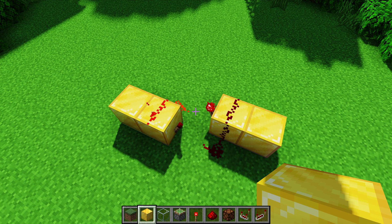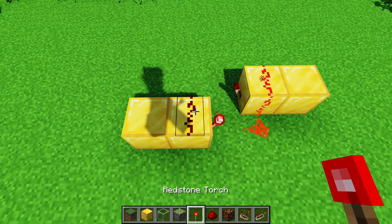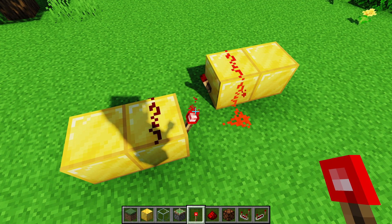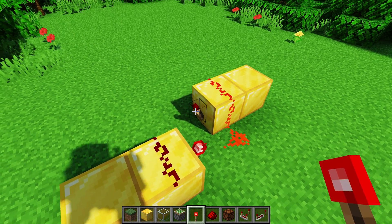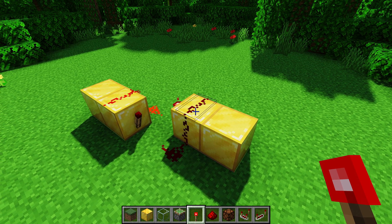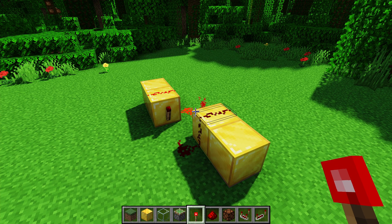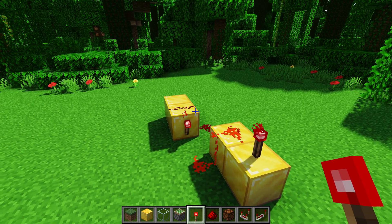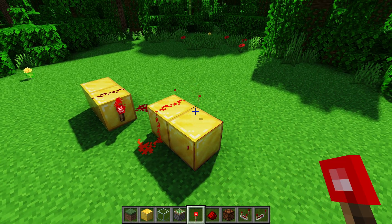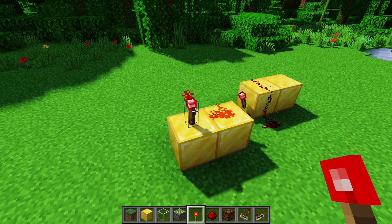Next up is the SR Latch, which stands for Set Reset Latch. It essentially is a way to store a signal indefinitely — I like to call them memory cells. You have an off signal that stays off until you do something, and then one of them is going to be on. If you turn the one that's off on, it will switch the sides that are off and on, and it will remain in that position until you go to the other side and turn that one on as well.